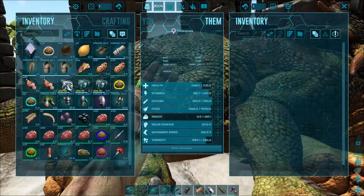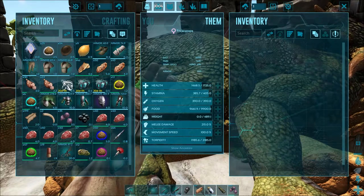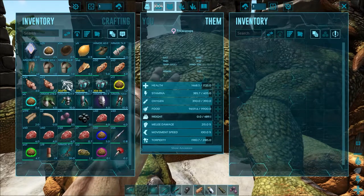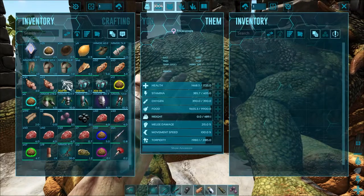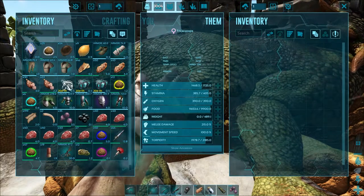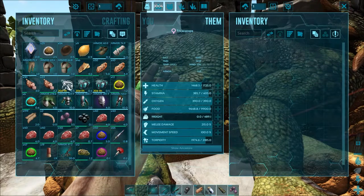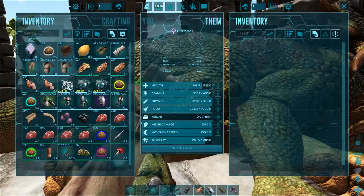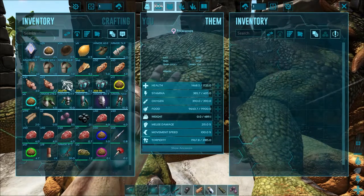At vanilla rates, you'd only get 38 levels with mixed berries versus 64 with simple kibble, so depending on your server rates, using the right food is even more important. The time difference is also massive — simple kibble tames this Triceratops in 18 minutes, while mixed berries takes an hour and 24 minutes. That difference is especially significant for herbivores in general.